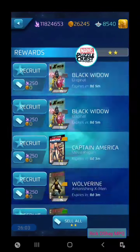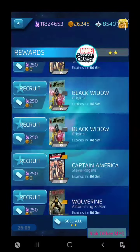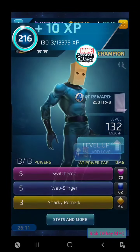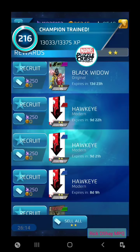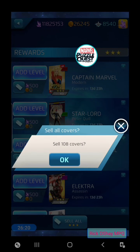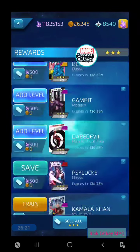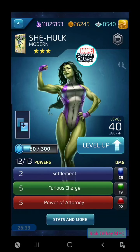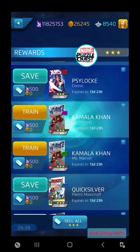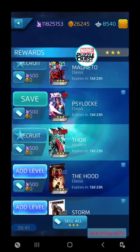Last two-star to level is Bagman. Moving to three-stars — 108 total. There's a She-Hulk I need; I need one more blue for her. She's got a bunch of saved covers, and we're going to use a lot of those saved covers today because we're going to champion a bunch of three- and four-star characters.